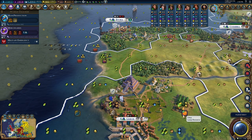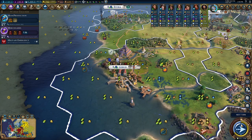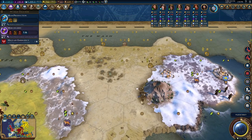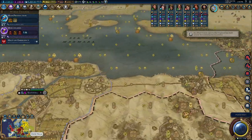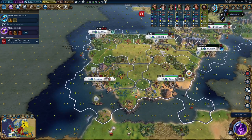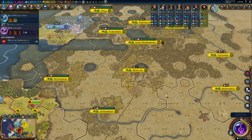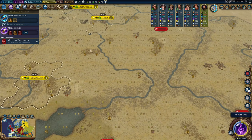I should probably start trading with the AI, though gold is really not a problem at this point. I don't really care about that Great Admiral either. I'll just save myself the effort and let him die there. There's Sinbad — he's coming back to explore, probably the Black Sea. It looks like Russia is actually being a bit more aggressive finally and colonizing — so that's a good thing to see. Though their science is kind of puny — 37 is like pathetic, Russia. It looks like even a few cities have been raised here, which is kind of sad.